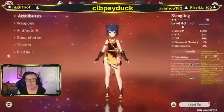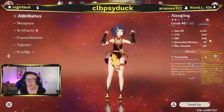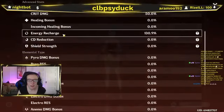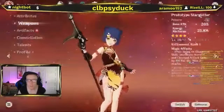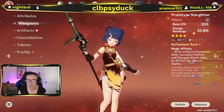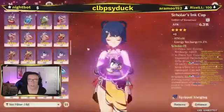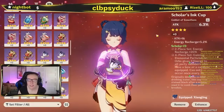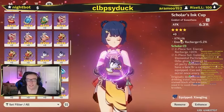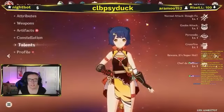Moving on to Xiangling. She's level 40 out of 50. Max HP 5013, attack 344, defense 308, elemental mastery 24. Crit rate 5%, crit damage 50%, energy recharge 130.9. Her weapon is the Prototype Starglitter — base attack 205, energy recharge 25.8 — four-star, level 40 out of 40, refinement rank 1. The only artifact on her is the goblet — Scholar's Ink Cup — attack 6.3%, four-star, level zero — with 16 attack and 5.2% energy recharge substats. Zero constellations, talents all level 1.